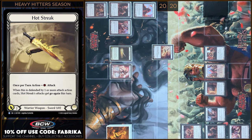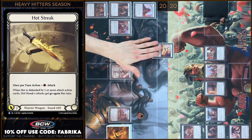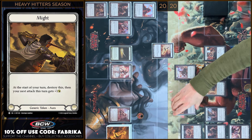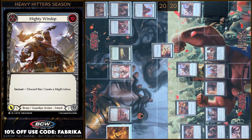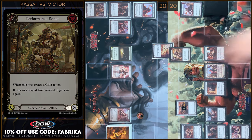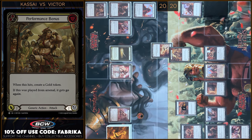I will play Hardstreak. I will play one, I have two floating, two damage. In my prior I'm gonna play Mighty Windup as Instant — prior to you, pass. I'm gonna create a MI Token and I'm gonna play one more. Next I'm gonna block two using Attack Action Card. Hardstreak gains go again.